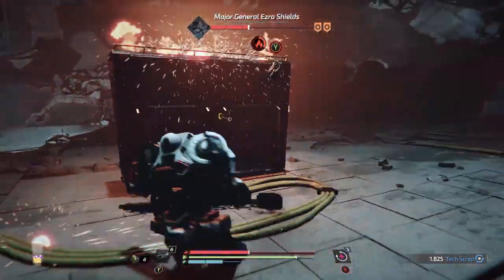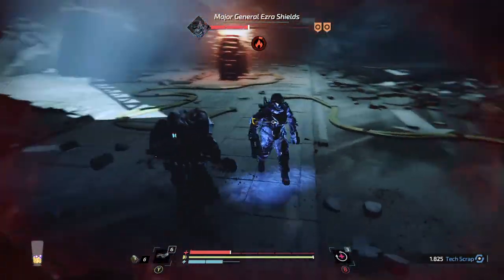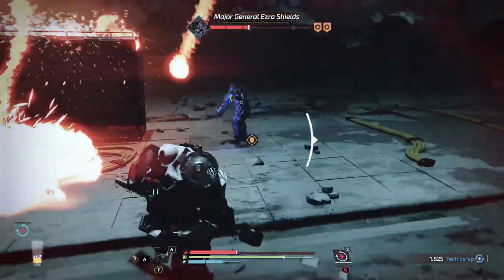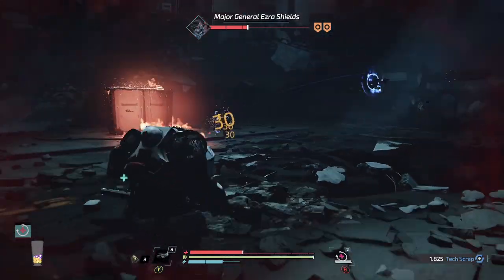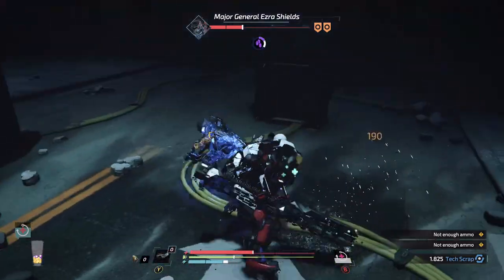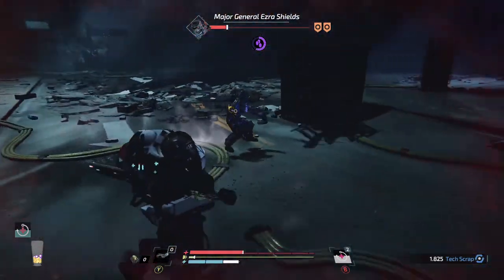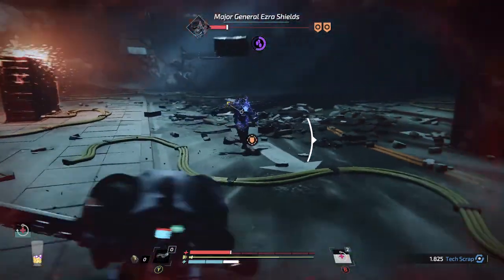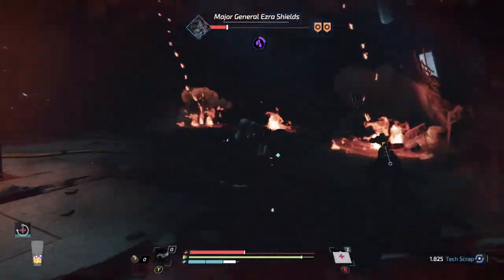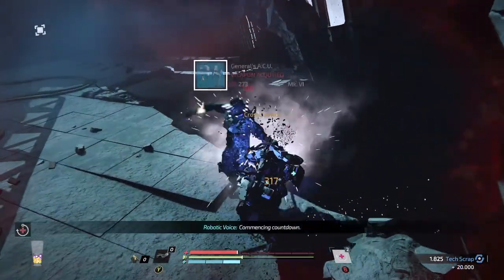We've done pretty well, so we've got a chance of beating him. I bring out the drone — I'm going the wrong direction again, I have to go the other way. Bring out the drone and get as much damage in as you can. I got all four hits in that time — then jump and escape after that. He's really fast with those gloves. Here comes the final attack. It's a really fun fight — good luck!